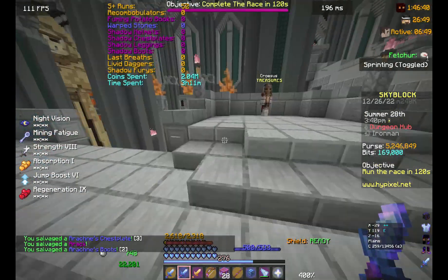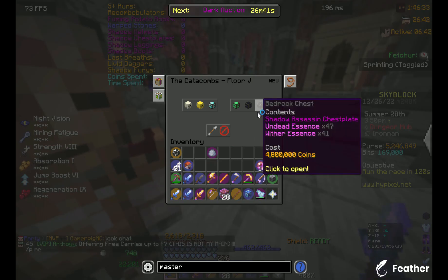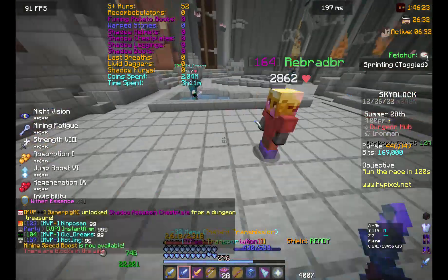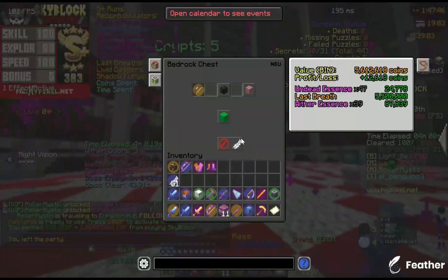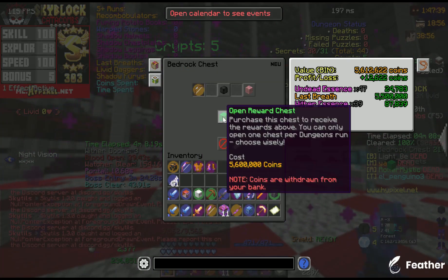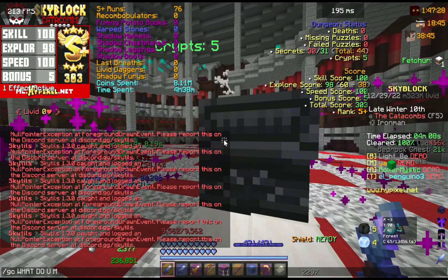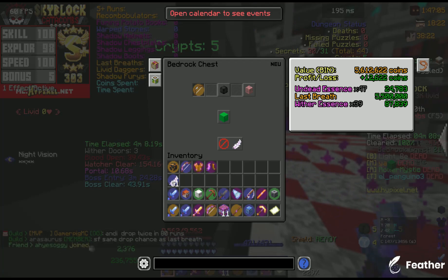Then I dropped something I didn't even expect — that's super rare. You can see this Floor 5 Bedrock Chest: Shadow Assassin Chestplate. This thing is so rare that you can make literally 11 million profit by just opening the chest. But the good luck didn't end — I got something even rarer, called the Last Breath. This item is the same rarity as the Shadow Assassin, but not as good. One is very useful for defense shredding later on, but I got the second one, which is even rarer, and I don't have any use for it. So, like the Warp Stone, I skipped it again.